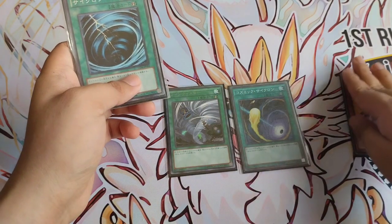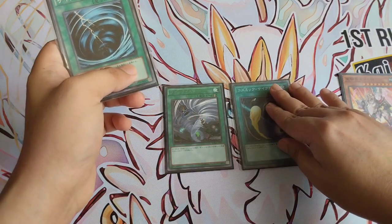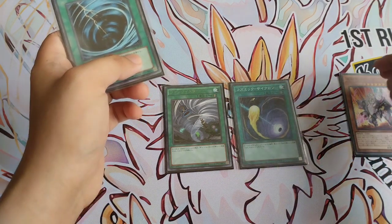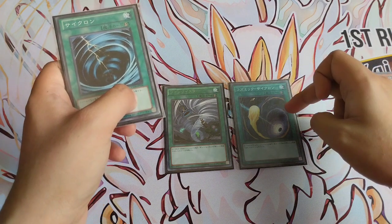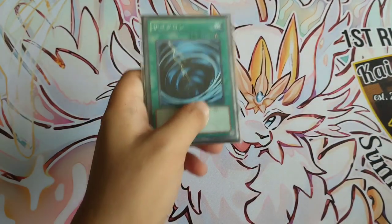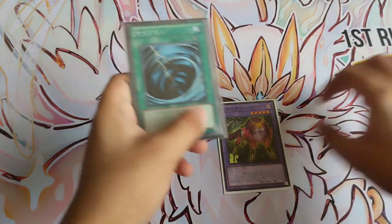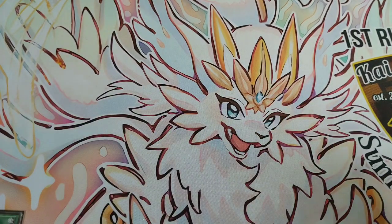If you don't have a deck that can close out games fast, you can also use MST over Cosmic Cyclone, because Cosmic Cyclone struggles if you don't close games quickly, and the minus 1000 LP is very concerning in a game 3 situation — as we all know, the time rules in Yu-Gi-Oh are very strict. MST is also very good against floodgates like Summon Limit, which is popular in side decks right now, as well as control decks like Runick and Labyrinth. At number five, we have MST, Mystical Space Typhoon.